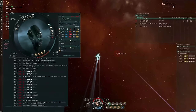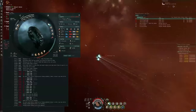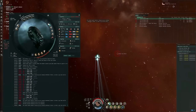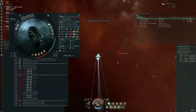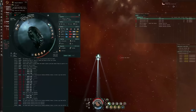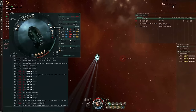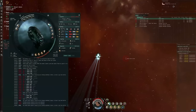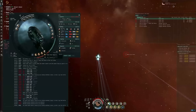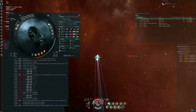As for the actual fit: rigs are auxiliary nanopump and nanobot accelerator — that's local armor repairer amount and cycle time. High slots are heavy ion blaster 2s fit with void. Mid slots are a microwarp drive, three cap rechargers, and a target painter. Low slots are an armor repairer, two thermic and one kinetic hardener, and a damage control.